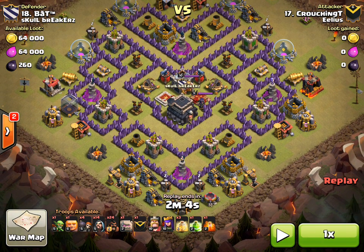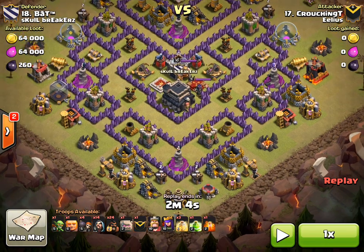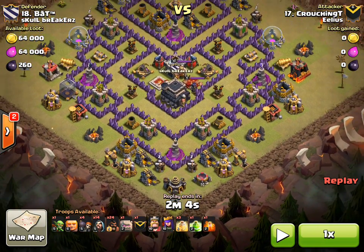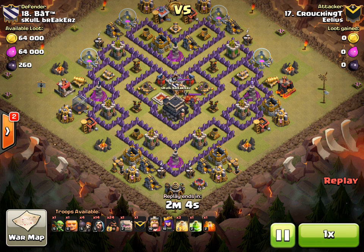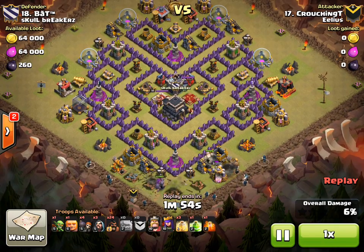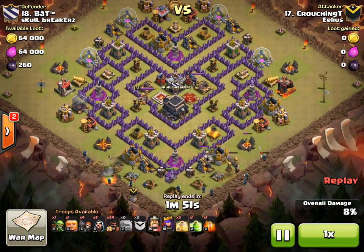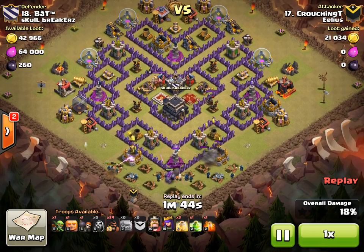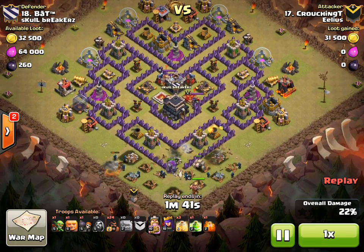Those are areas of warning, areas you want to keep an eye on. Crouching T does a brilliant job making sure his Hogs are safe throughout all of the possible threat areas to the Giant Bombs. He comes in from the bottom. Because of the reach of the Wiz Tower, he's come in with his Wizards first, then his Golem coming in, wanting to clear away all of the scrap buildings around the edges first. Wall Breakers come in at the front so the Golems meet in the middle.